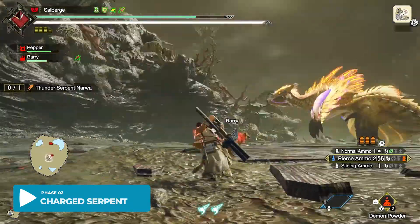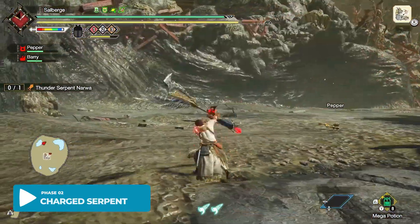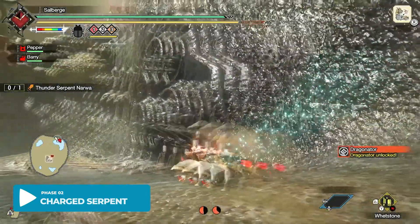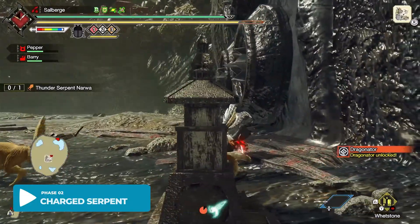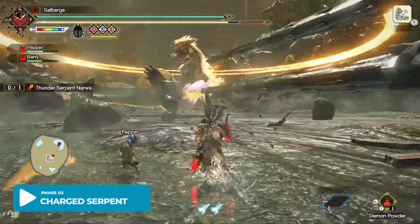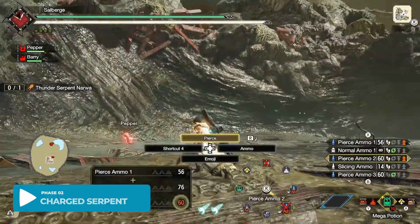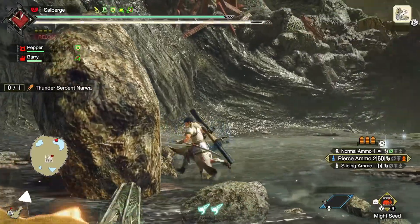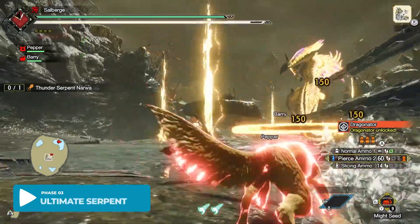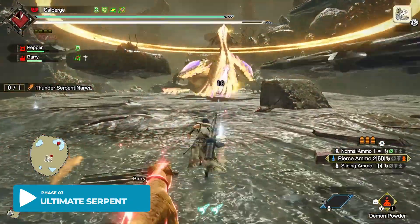Now you see it go to the center — that means it's time for Phase 3. You'll get a notification that the Dragonator is ready, so that's the sign to get ready for Phase 3. As much as possible, try to avoid those rings — you can either Superman dive or just run away. Before you continue, try to buff up yourself, replenish your health, do your sharpening, because you have quite a big opening here.